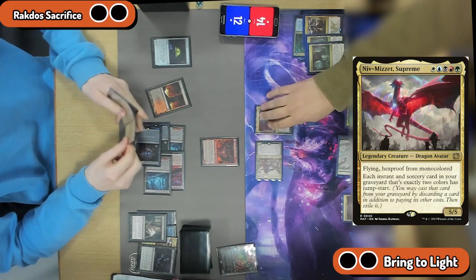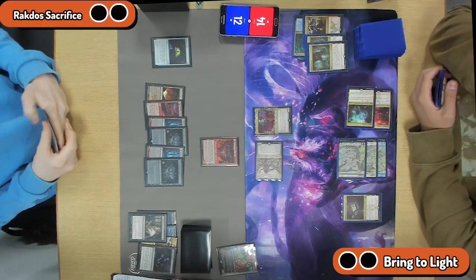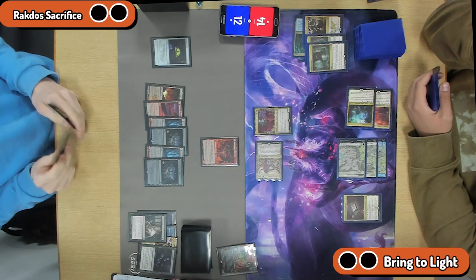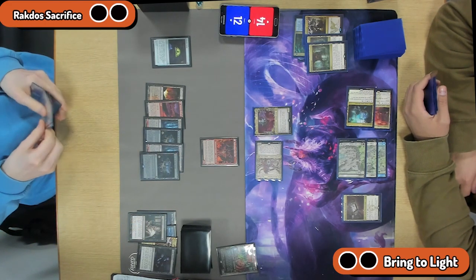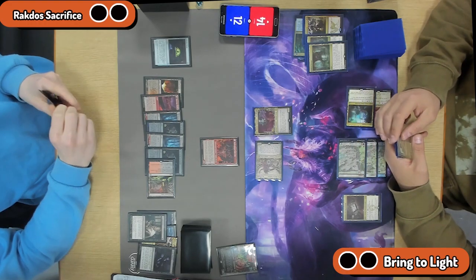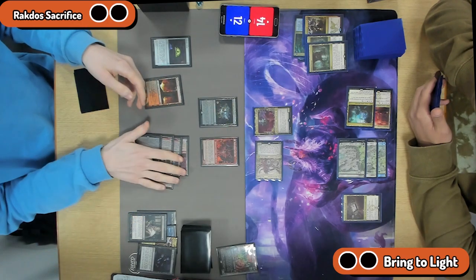Here is that Niv-Mizzet Supreme — another flying 5/5. Hexproof from mono-colored, so they cannot Dreadborne this card. Even better for dealing with Go for the Throat and things. I just don't think Rakdos Sac has anything to get rid of it; they just assume they're not going to be playing against these huge creatures. Bring to Light's whacked in for 6 in the red zone. They can attack next turn for 11 in the air, bring Rakdos Sac down to 1. Rakdos Sacrifice has gotten very mana flooded — they've got more lands than drawn spells. To be flooded out further than the Bring to Light deck is extremely unlucky.